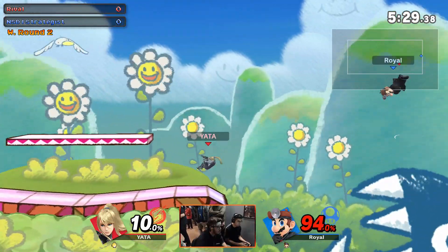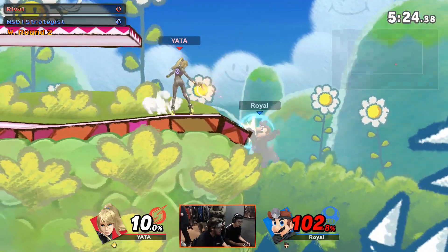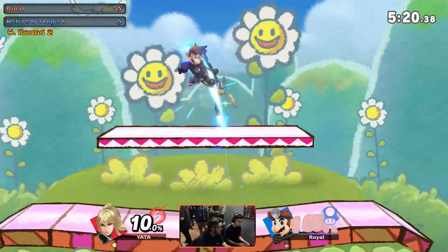Rival is Dr. Mario, right? So Strategist is... yeah, using a dash smash to edgeguard people.